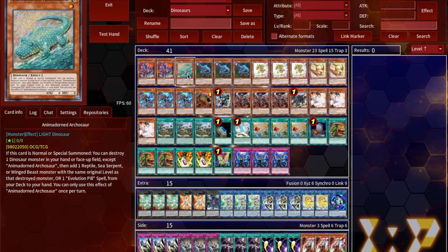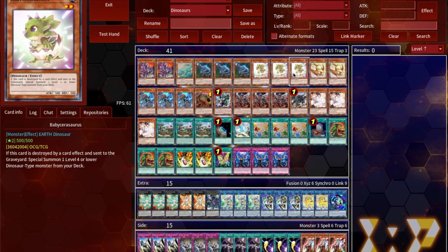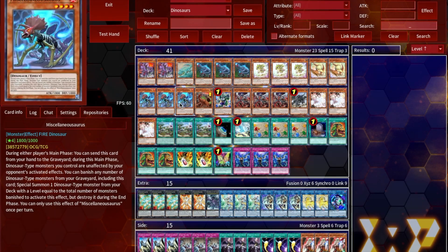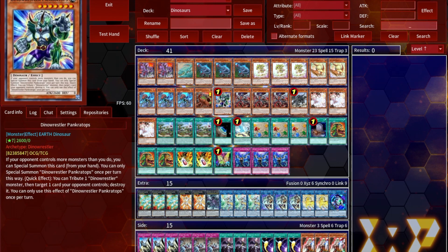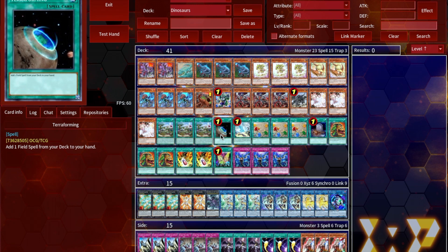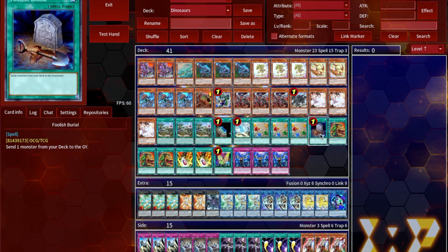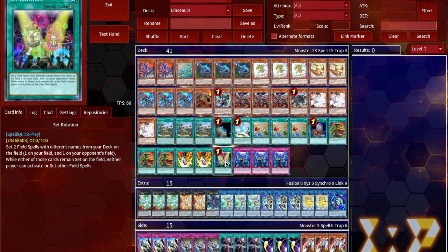Starting off, we've got two copies of UCT, one Archasaur, triple copies of Soul-Eating Oviraptor, triple copies of Baby Sarasaurus, double copies of Petite Pteranodon, triple copies of Miscellaneousaurus, one copy of Giant Rex, one copy of Dino Wrestler Pancraptops, three copies of True King Agnimazod, one copy of Lithosagym, three copies of Ash Blossom and Joyous Spring, three copies of Lost World, one copy of Terraforming, one copy of Dragonic Diagram, triple copies of Fossil Dig, one copy of Foolish Burial, three copies of Pot of Extravagance, double Evolution Pill, one copy of Set Rotation, and finally triple copies of Infinite Impermanence to round out the main deck.